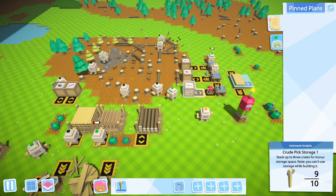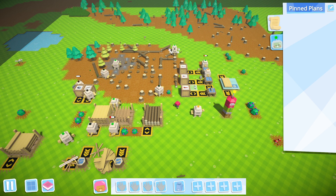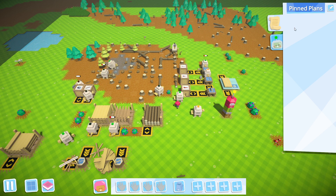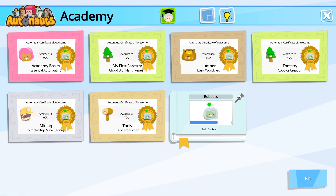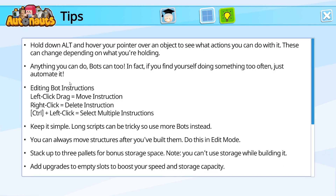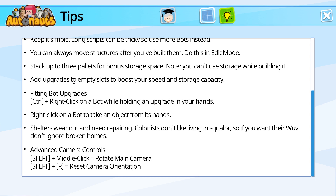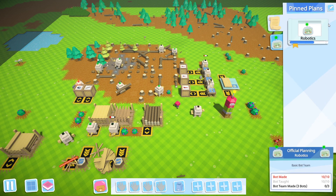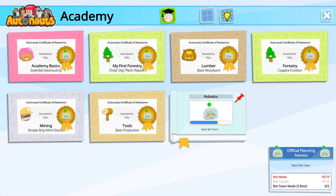Wrong axe. So what do I want to do next? I guess I should probably take a look at new plans. Robotics. I made bots, but I haven't made a bot team yet. Oh no, we're going to have to have colonists? So how do bot teams work? I think this is one of the things that I actually needed the tutorial on, because that is not a super obvious mechanic.